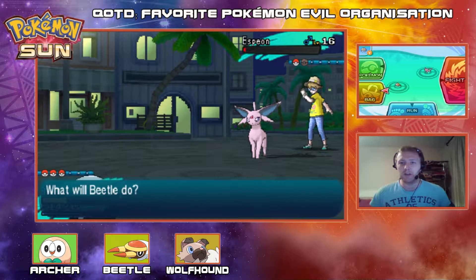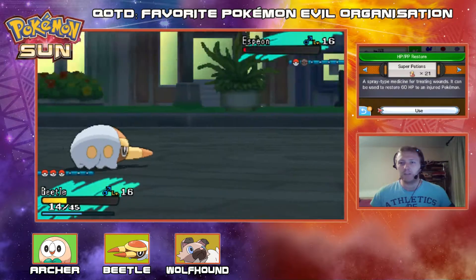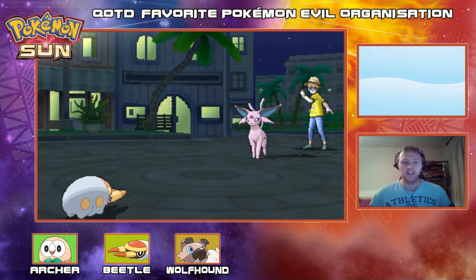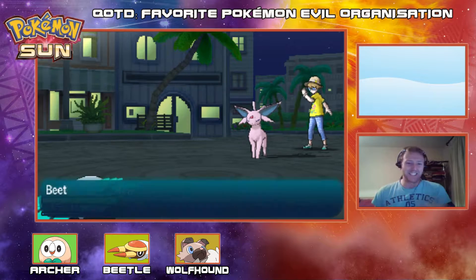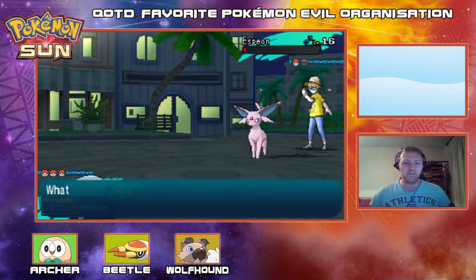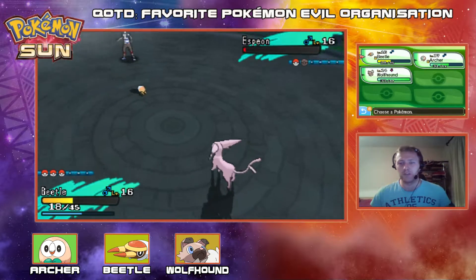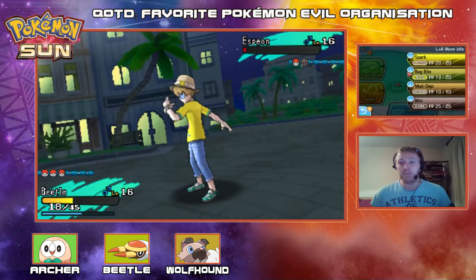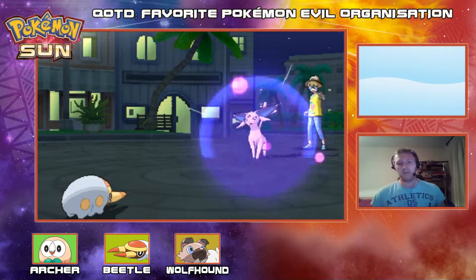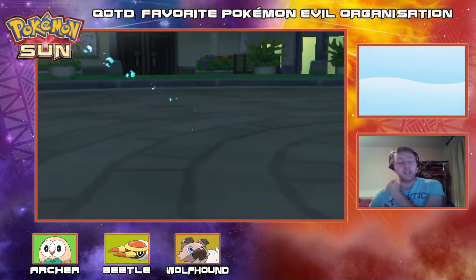I have absolutely nothing that wants to come in on this Espeon. Let's try one more Super Potion — I may have to sack Beetle here, which would be a shame. I don't really want to be sacking my mons so early in the LP, but Beetle gets hit again. Let's pray the Quick Claw pops — if there was ever a time I needed it, it was now. Nope, not happening. So down goes Beetle, unfortunately. We got bodied there.